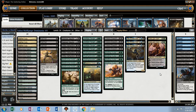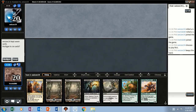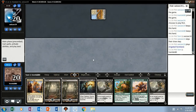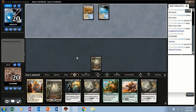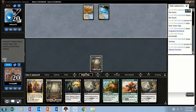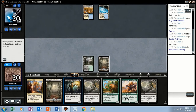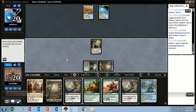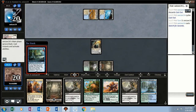Alright, Sultai mid-range Dominaria Standard. We got the Seekers' Squire — a bit shy on green mana here but hopefully we can explore into something. Opponent is on blue-white. Clear a swamp and pass. Looks like we're playing against blue-white control. We'll play a Cemetery and attempt a Squire — it resolves, gets us a land.